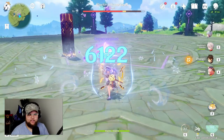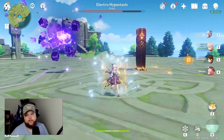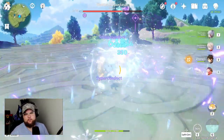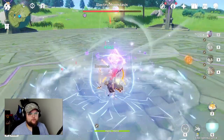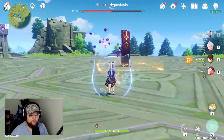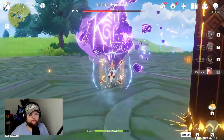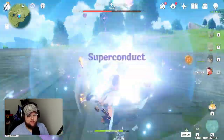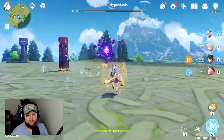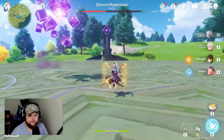Quick Swap is basically two Anemo characters with a Flex slot — typically a Cryo character for energy and resonance. The two Anemo characters should include at least a four-piece Viridescent Venerer user and possibly a four-piece Noblesse user if your Flex spot doesn't cover that. Venti, Kazuha, or Jean work really well here. For the Flex spot, Zhongli, Bennett, Xingqiu, and Mona all work well. It's up to you and who you feel comfortable putting on the team.